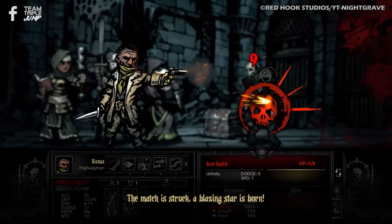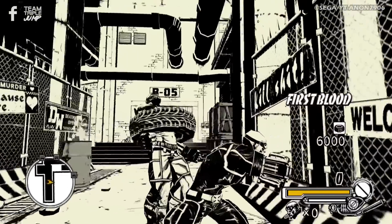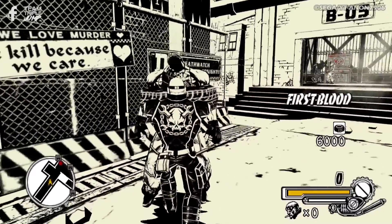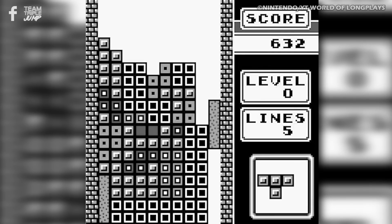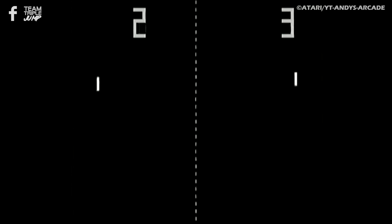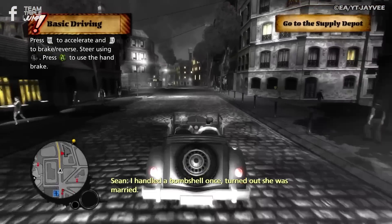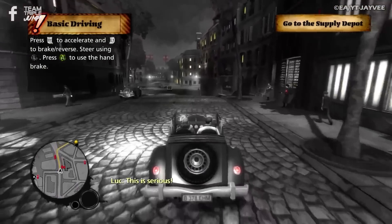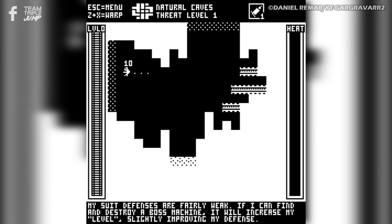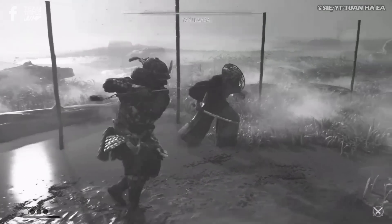there are many titles that are recognisable just at a glance thanks to their graphics, and for this list we're looking at those that present players with a memorable, sleek, and stylish monochrome world. You could argue that anything released on the earliest consoles and handhelds would qualify, which is why we're making it perfectly clear: when we say video games that are black and white, we mean the aesthetic was entirely down to a stylistic choice, not hardware limitations. With that in mind, we've picked 10 of the best intentionally styled, mostly monochromatic games out there.